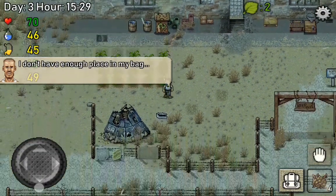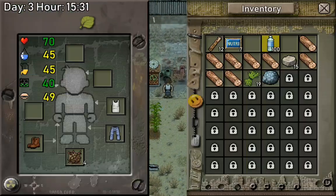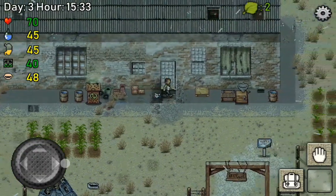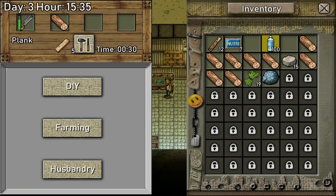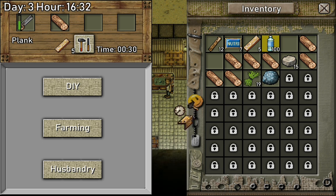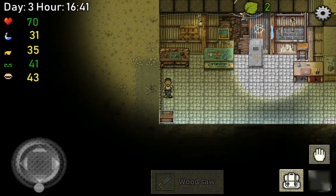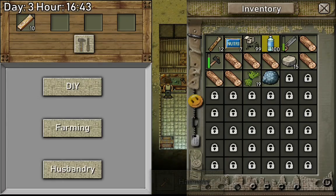Don't have space, let me make some space right here. So next we're gonna make some more planks for a second wooden chest - that's nice. We need this, we need nails, and we need a hammer. Yeah, we're getting the hang of it.